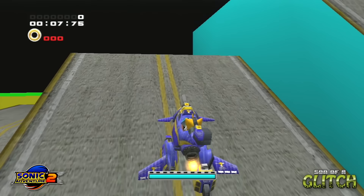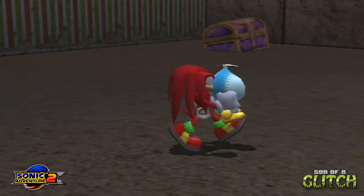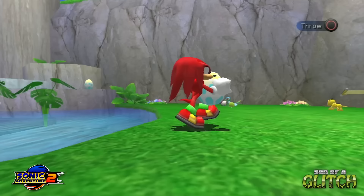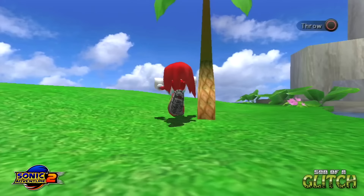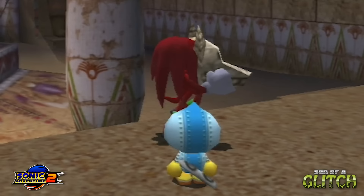For something less mind-boggling and more ridiculous — for some reason in the HD releases of the game, Knuckles has this weird foot thing when he carries an object that just looks painful. His legs seem to be bending backwards. Testing this on the Dreamcast version, Knuckles' legs and feet are completely fine with no twisted ankles. HD Knuckles be crazy.